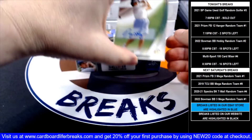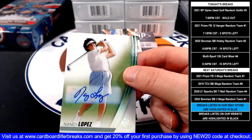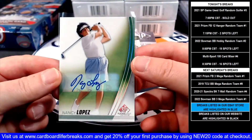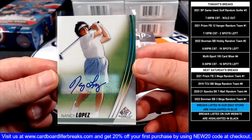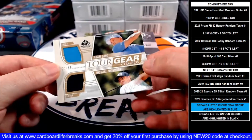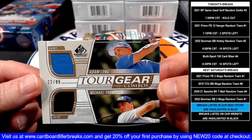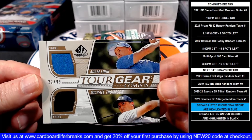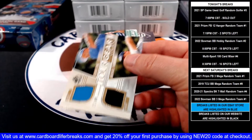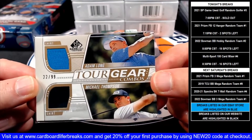Our first card is a Nancy Lopez autograph — a little old school LPGA Hall of Famer, Nancy Lopez. Next, we have a Tour Gear Combos card of Adam Long and Michael Thompson, and that's drill number 22 of 99. We'll have to do a random for that — a nice little dual shirt card.